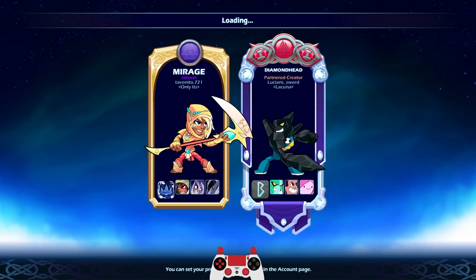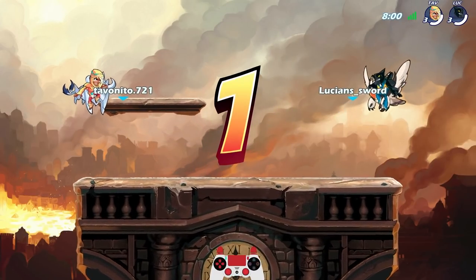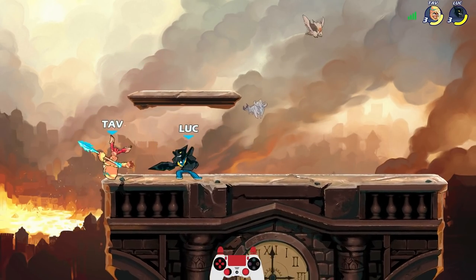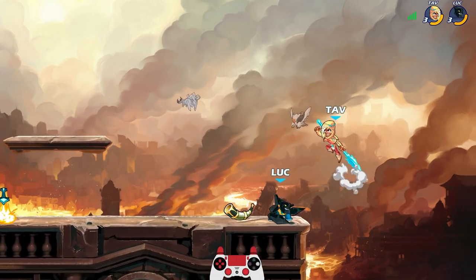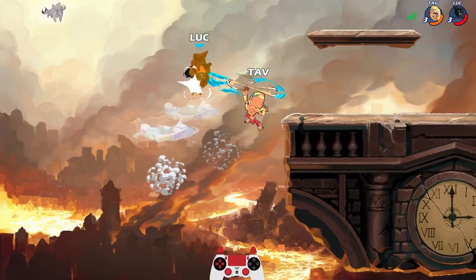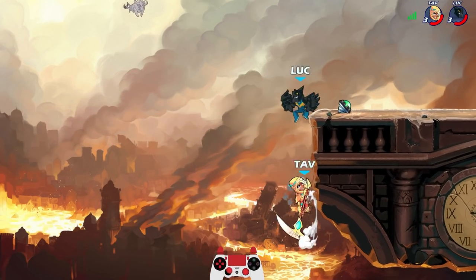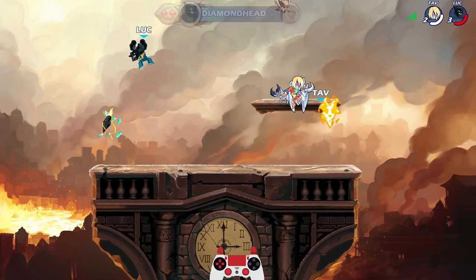Alright, going against Tavanito721 — three Scythe Legends: Mirage, Nyx, and Artemis. I think we found a Scythe main, or at least somebody who's practicing Scythe. Diamond Head is one of my best Legends, maybe — so we'll see how it goes. Not a strong start, but it only really matters how you finish, not how you start. You know what I mean? We got first stock with Diamond Head, even though we were kind of getting bopped a little bit. It's okay.